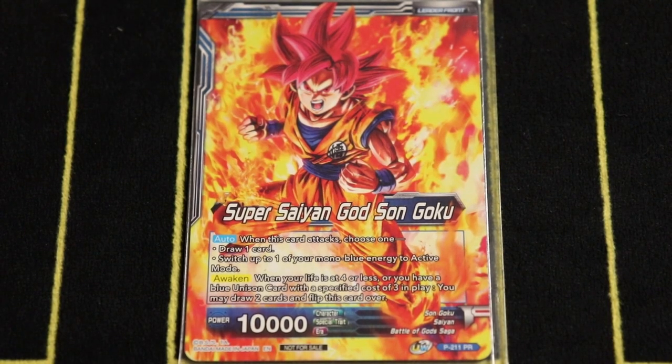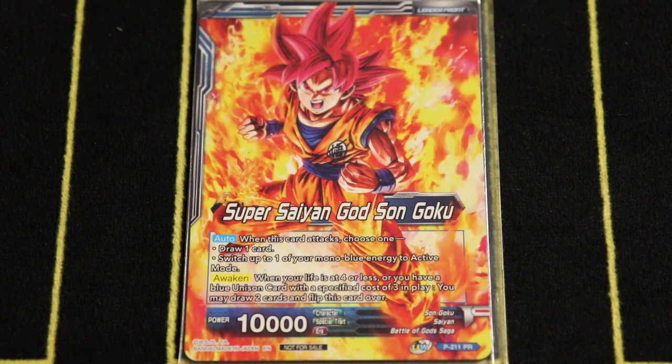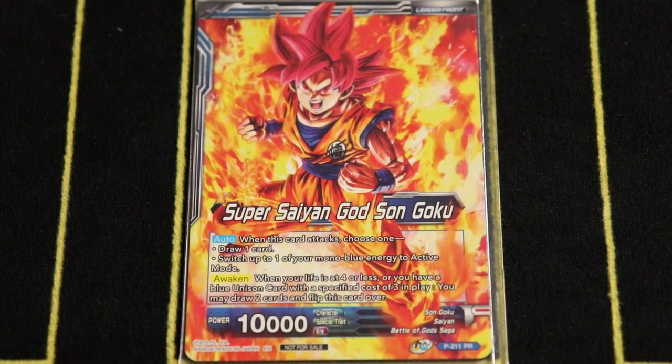What is up guys, we are live here with Pro Play Games with a brand new Set 10 deck. It is Soul Striker, but there's a catch — this is the brand new promo rebooted Soul Striker leader, the one that you were only able to get at your local game store.